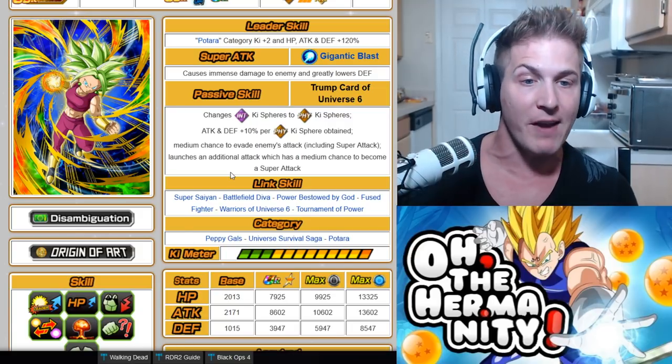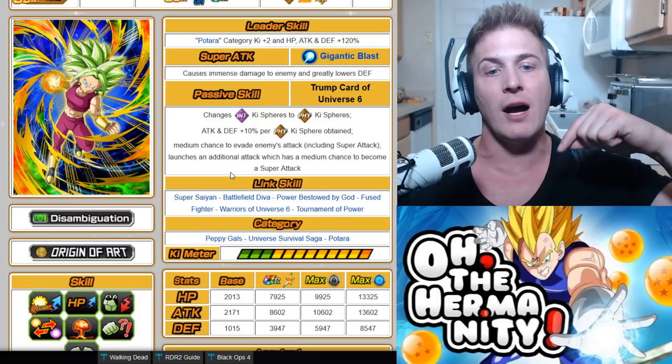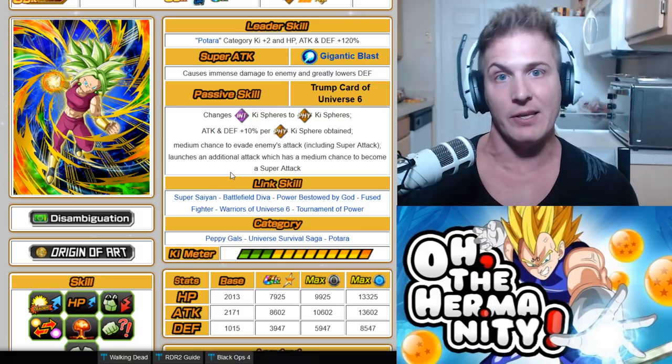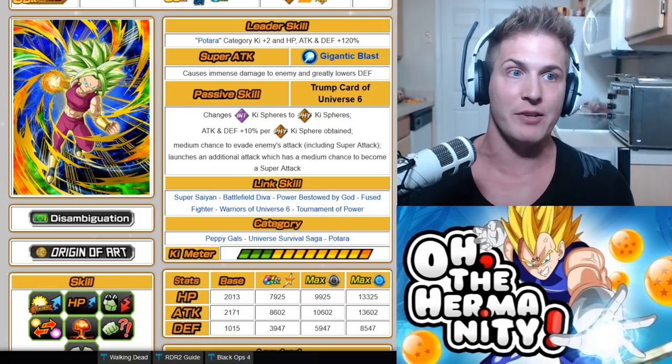Keep that in mind as we go through these stats. This Kefla is also the Patora category leader — category key plus 2, HP, attack and defense plus 120%. She causes immense damage to enemy and greatly lowers defense, which is always good to have. For her passive skill, she changes INT key spheres to PHY key spheres, and then attack and defense plus 10% per PHY key sphere obtained. Not only does she change orbs to her own category, she gives herself her own buff. She also has a medium chance to evade enemies' attacks including super attacks, and can launch an additional attack which has a medium chance to become a super attack.